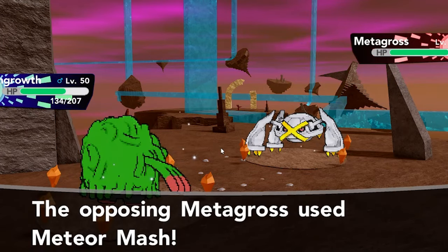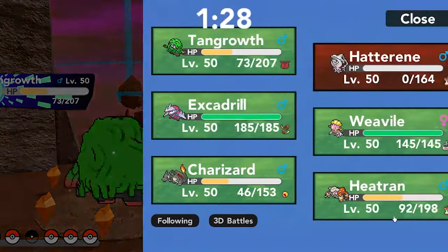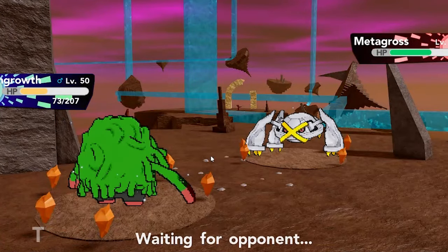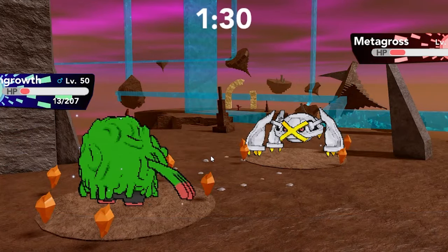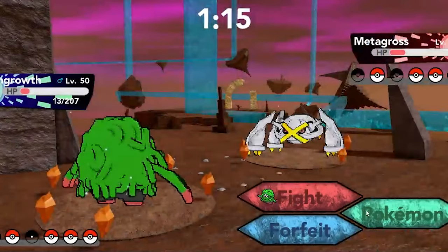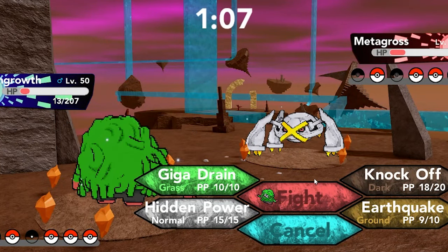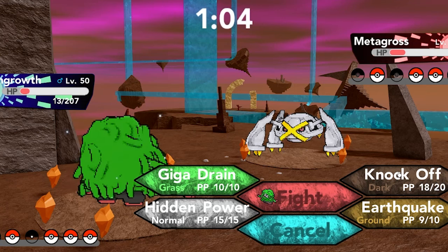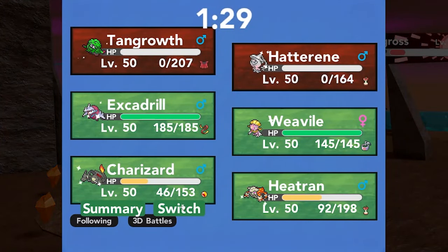I'm just going to go for Knock Off in case he has some sort of item. He does not have an item — well, I don't actually need Tangrowth at this point so we're just going to let it go eventually. I could use it as a sacrifice but I want to keep Heatran alive. I don't want to lose the Focus Sash on Escadrill. Charizard probably comes out next, sets up the sun — which shouldn't activate my Charizard since I have Heatran available. It's a hard battle. Tangrowth goes down here — I should have used Earthquake rather than Knock Off. Misplay on my part, but it's all right. He hasn't gotten an attack boost yet.